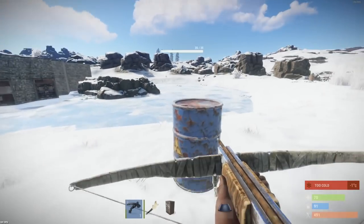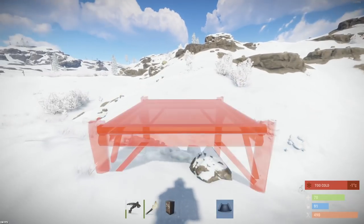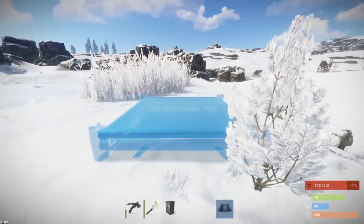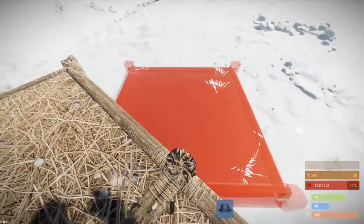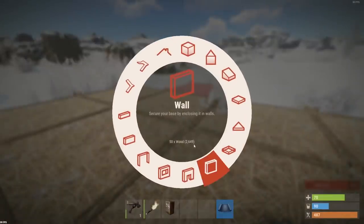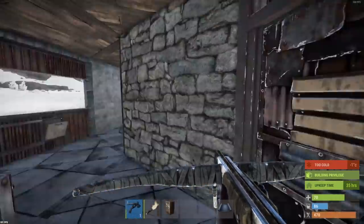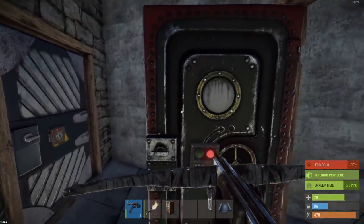I don't think I want to attach this to my main base mainly because the TC upkeep is going to be horrendous. So what I'm thinking instead is maybe we build it over here somewhere. I've got an idea in mind - it's going to be large, a bit larger than I thought. I was going to do my shop attached to my base which is why I put that on there, but the upkeep on this is already enormously crazy.